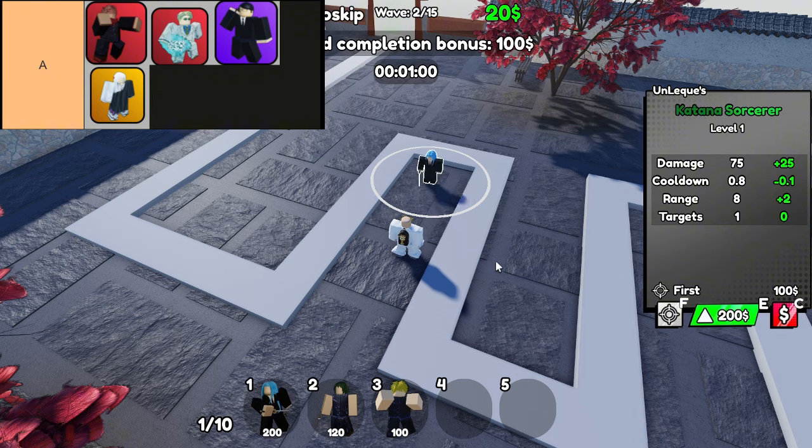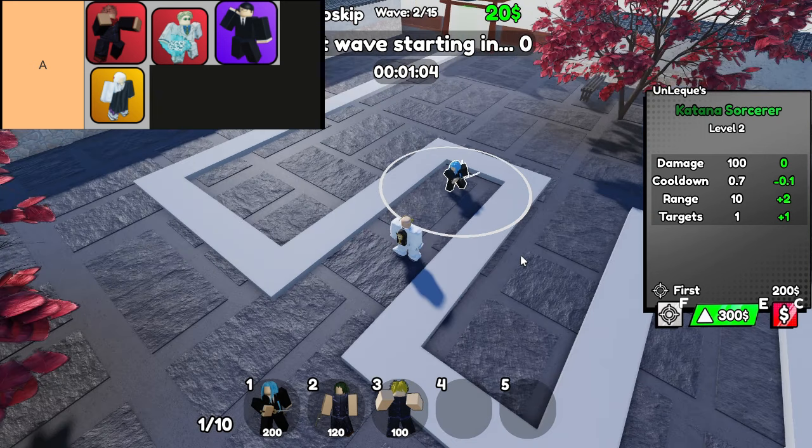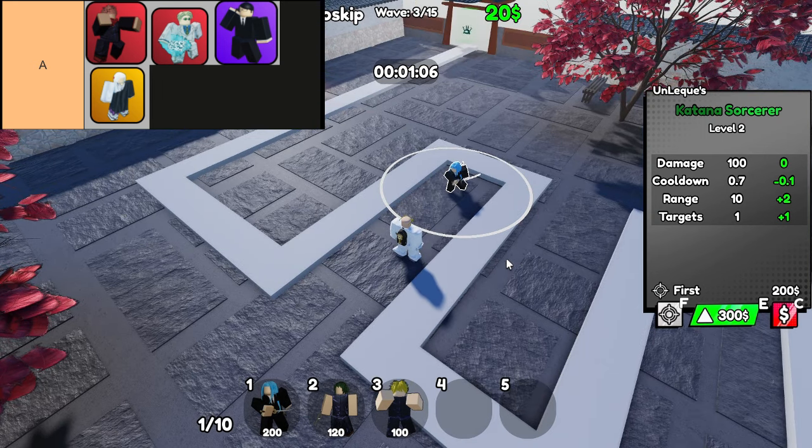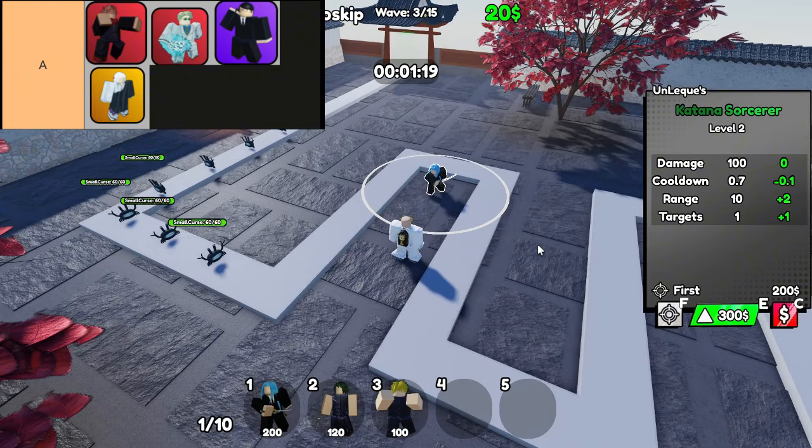Now let's talk about the Sorcerer Agent. If you're looking for a unit that can help your team generate more resources, this is your guy. The Sorcerer Agent is essentially your money-making machine — it's indispensable for farming, allowing you to build up your resources while you fend off waves of enemies. With this unit in your arsenal, you'll find it much easier to upgrade your defenses and deploy even more powerful units later on.